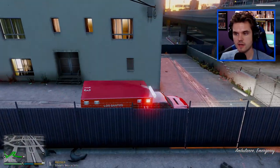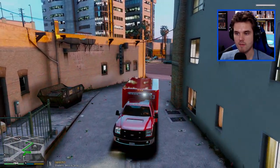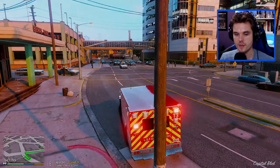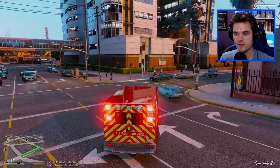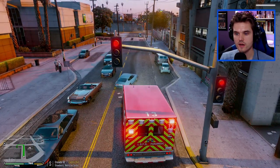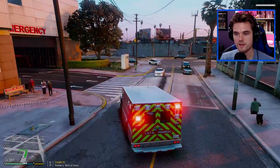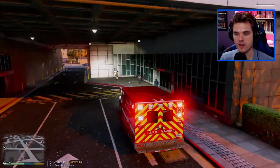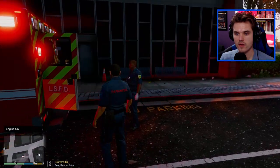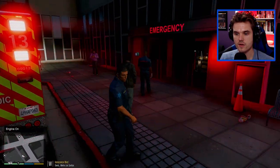Dispatch 3, Adam 10, I'm going to be 10-7 back to the hospital here with one patient - I've been able to revive him with CPR. Stand by in the emergency room. We're right around the corner from the hospital too. Hey, I found him on the ground - I was able to revive him with CPR, but get him to the emergency room right away. Off he goes.